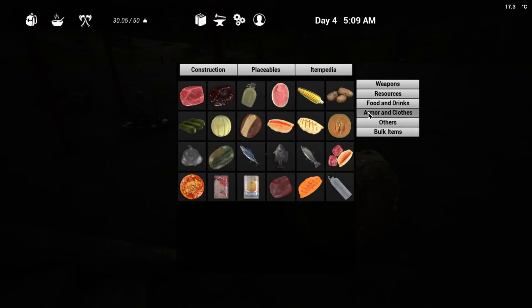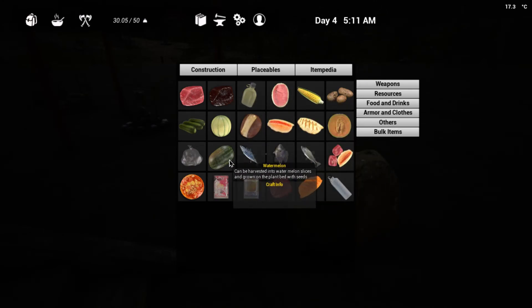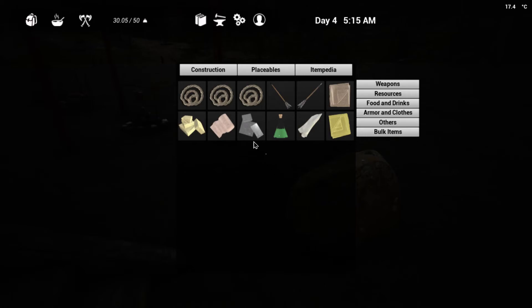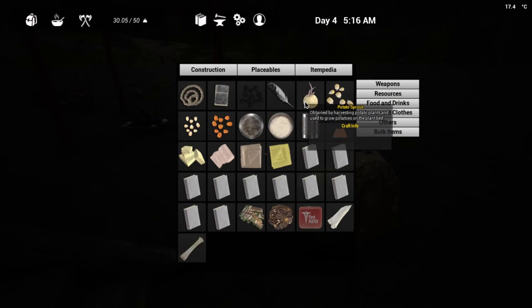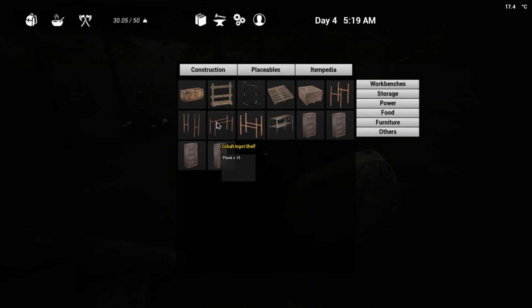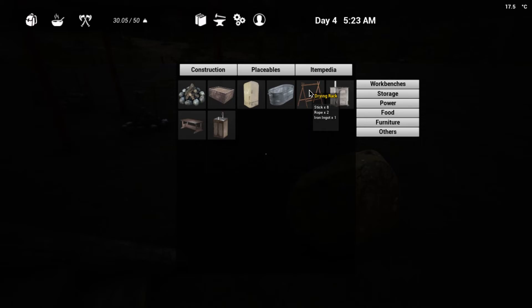I really wanted to find the drying rack. Ruth mentioned I need to fish and start storing food for the winter. I don't know what happens with the animals — I don't know if they disappear or if there's just a lot less of them. Going through the itempedia I found it: the food drying rack — 25 iron ingots for a metal stove. That's what I want to work on today.